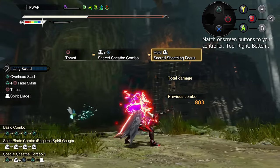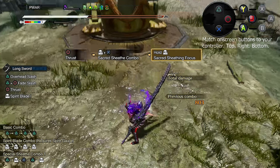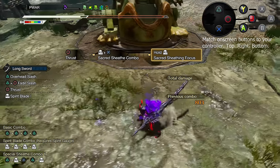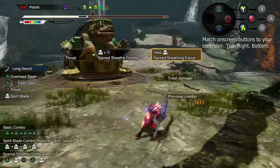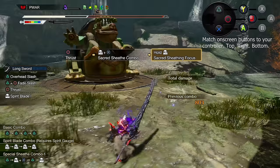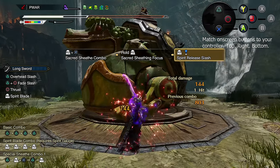Unlike EI, as long as you hold R2, you can stay in the stance indefinitely. Not only can you stay in the stance, but you can move via a direction plus X — the dodge button. So it's a TCS that can move in tank control directions: forward, back, left, right. Going to zero stamina has no penalty, although obviously you do need some stamina to actually dodge. This allows you to reposition before releasing your R2 to do your Sacred Slash attack.